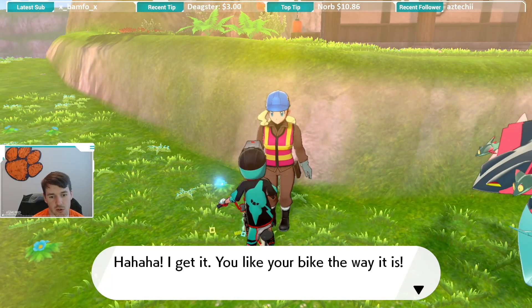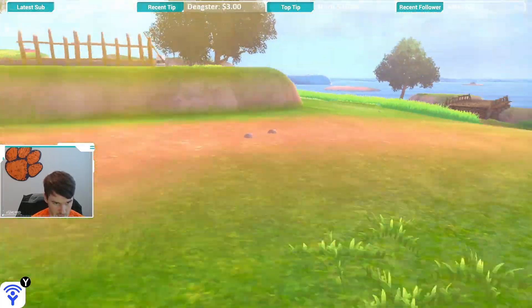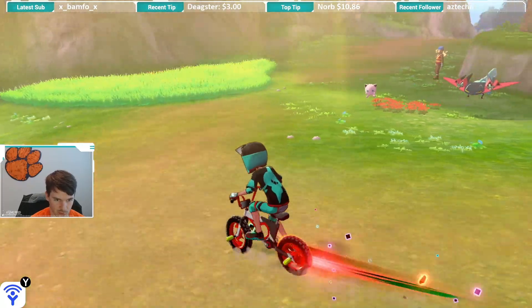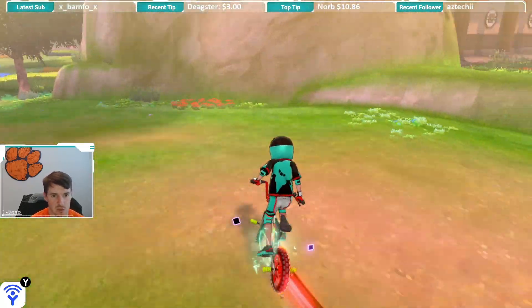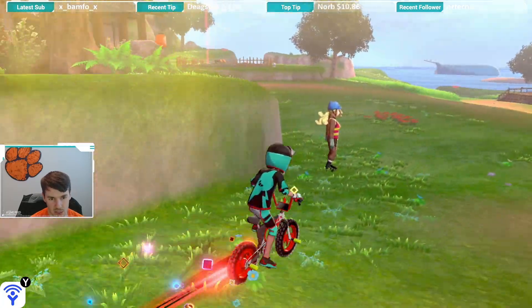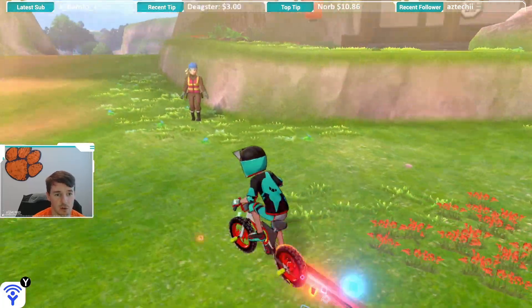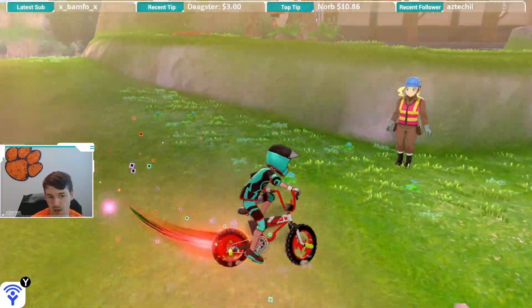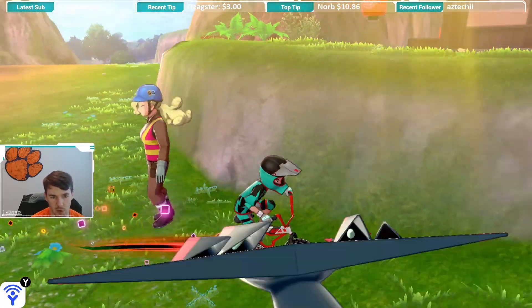So that's how you customize it. Now I will say I do wish there was some more customization — I wish you could just actually design it yourself and have a little bit more freedom with it. But it's at least some customization. It's better than everybody having the exact same bike with pretty much the same outfit. Can't complain too much, but definitely room for improvement. Let me know down in the comments what bike color you went with and also what outfit you went with.